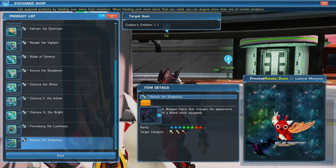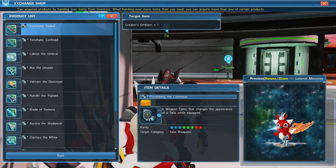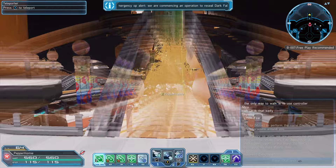In order to acquire these weapon camos you'll need to head over to the old version of Phantasy Star Online 2. Once on this game you can head over to the shopping plaza and locate a person named Zig.